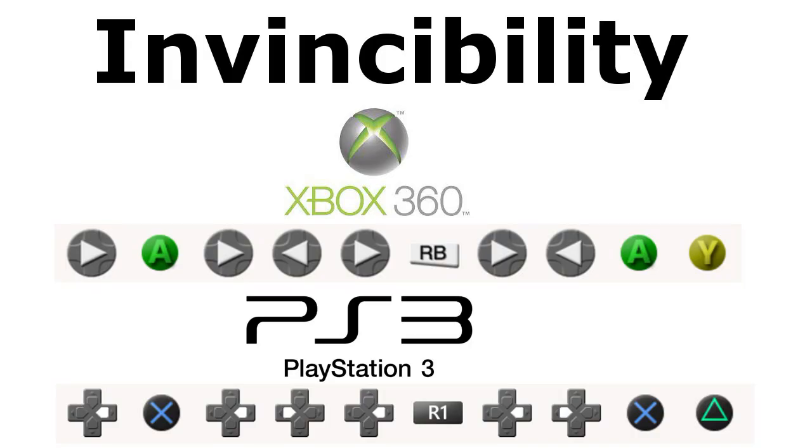I'm going to put another cheat code on the screen because it's really needed to go along with the super jump cheat code — and this is the invincibility cheat code. You'll see it on screen for Xbox and PS3, just go ahead and enter that in. This way you can jump around freely without worrying about dying. The invincibility cheat code only lasts for 5 minutes, so every 5 minutes you will have to put it back in.